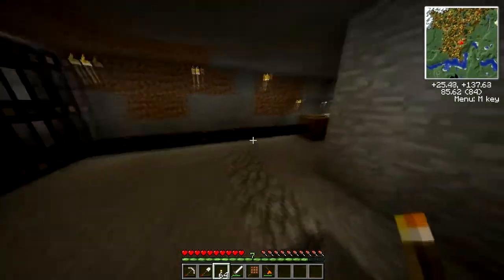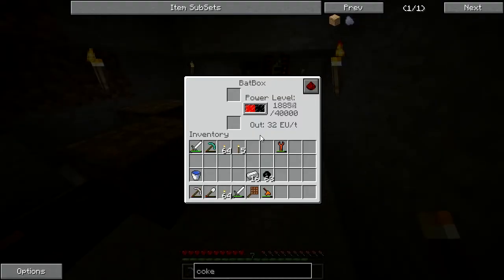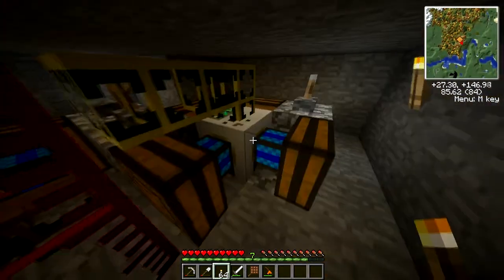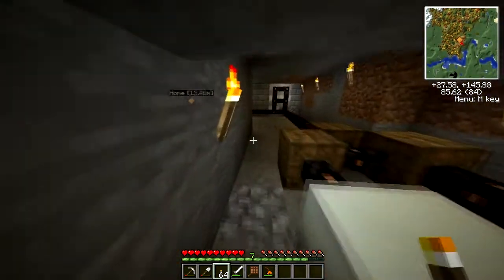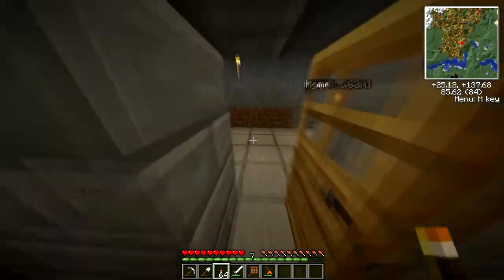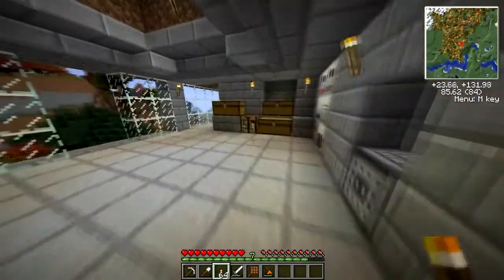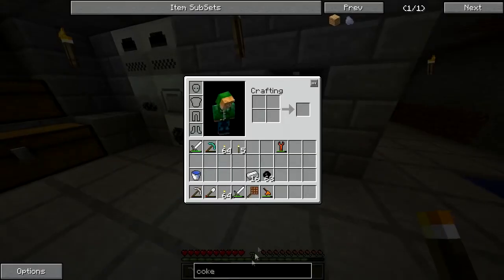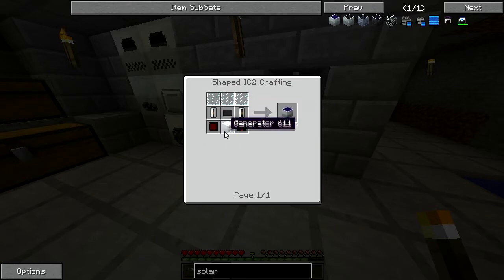Looking at the energy usage, this is going down pretty quickly. I'll probably have to move this pump over to the right by one to get more lava, and hopefully that pool is deeper than it looks. I'm trying to get solar panels, and it's kind of a long way to get there because you need these silicon cells.